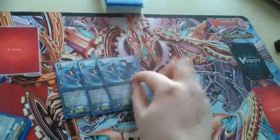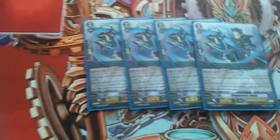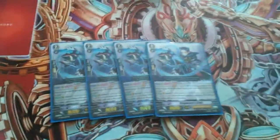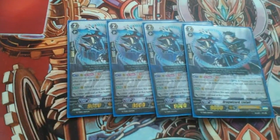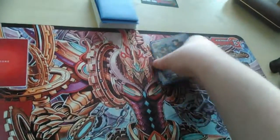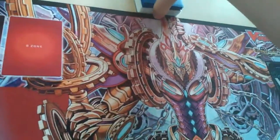Then four Drag Wizard Liefail. Liefail is the 11k Ritual attacker. You sub as one and retire something in the same column as him, and you draw a card. So if you call a grade one behind him, then you retire the grade one — which is good for Ritual Skulls as well.